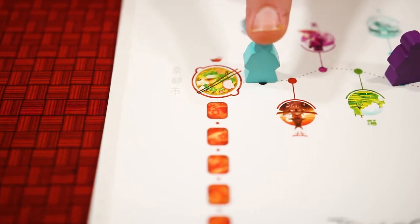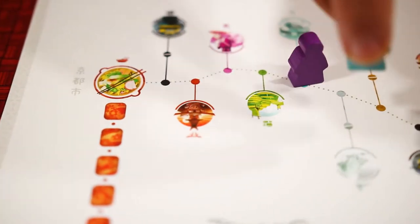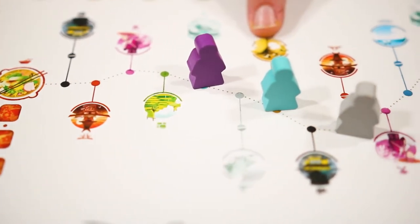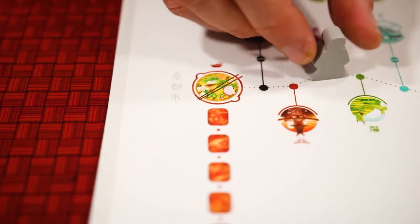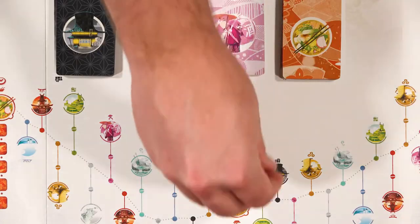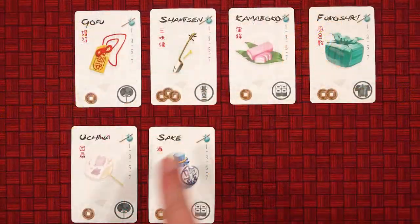The traveler whose turn it is is the one farthest back on the path. On their turn a player will move their traveler at least one space, though they may move farther if they'd like. They will then gain the benefit of whichever space they decide to land on. Then whoever is now last on the path will get to go, which could be the same player again. When a player lands on a shop they will draw three souvenir cards and they may buy any of them, collecting sets in front of them.